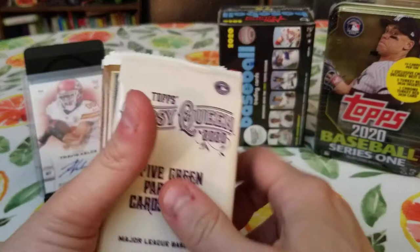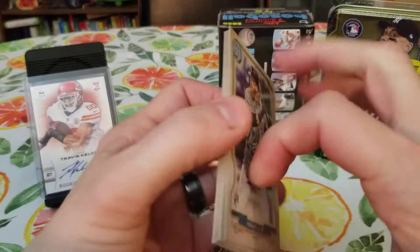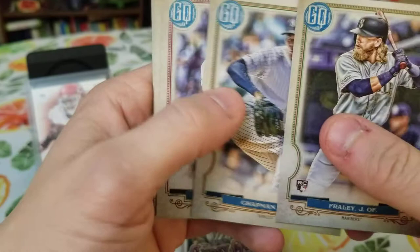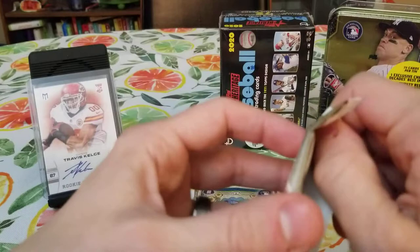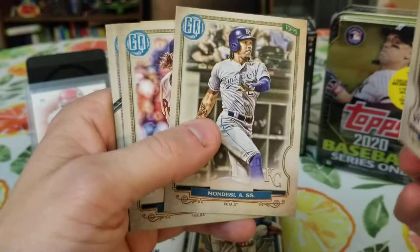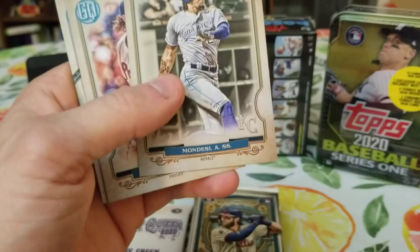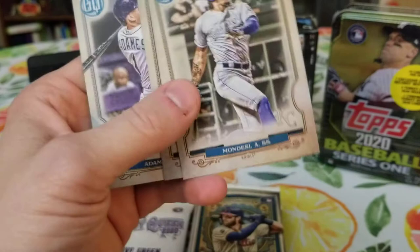We have one green parallel. The green parallels don't look that much different to me than the regular stuff, but they obviously are. The rookies we're all looking for right now: Gavin Lux, Alvarez, Akino, and Dustin May is kind of your fourth guy. And there it is — Akino! Good. I think it's the first one of the Gypsy Queen variety that I have. Awesome. We're going to sleeve that up. I got a fortune teller Ronald Acuna Jr. — also something I think is a solid pull. Adamus and Brown.